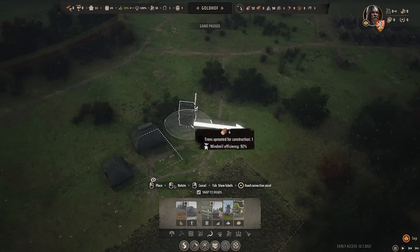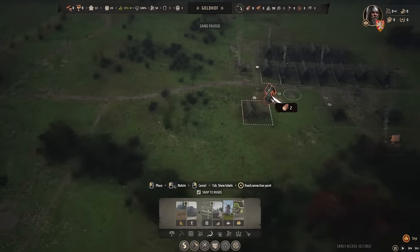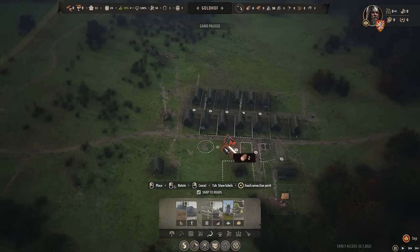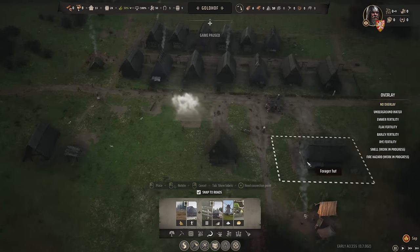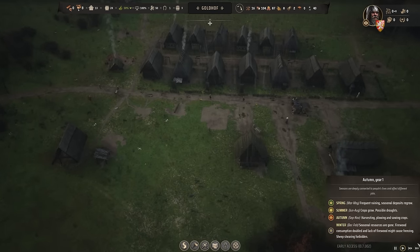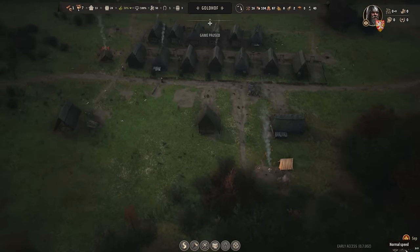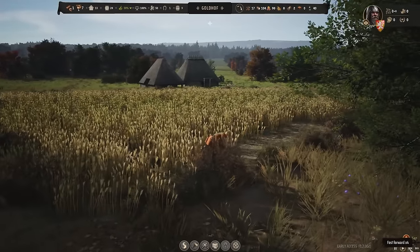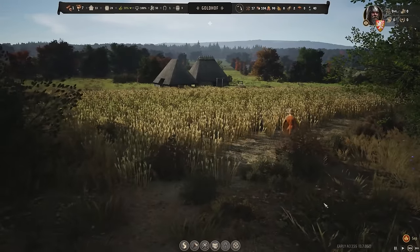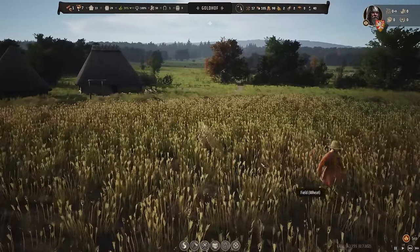In order to get bread set up, we're going to need a windmill — I'll slap it right there. And a communal oven — I'm thinking the communal oven should be near where everything gets cooked, the storefront, and the granary, because that just makes the most sense. Communal oven right in there by the market. It looks like they've begun harvesting. Corner to corner, we're going to start getting a little bit of bread once that windmill gets built and the bread-making area gets set up.